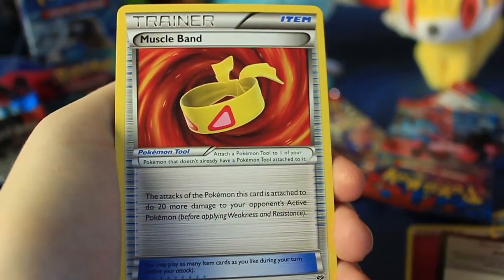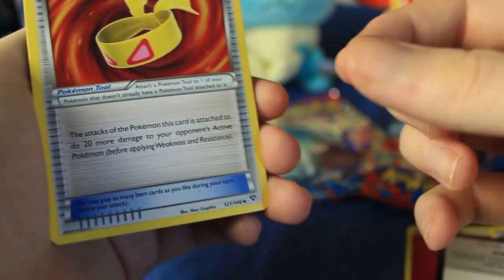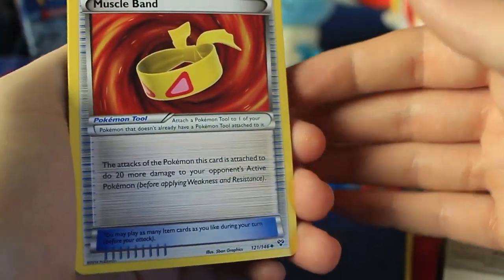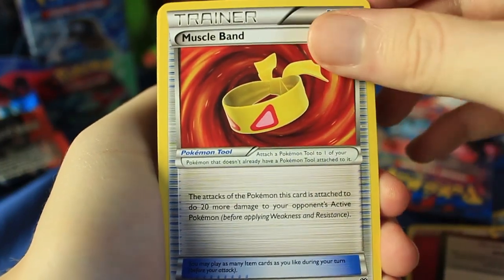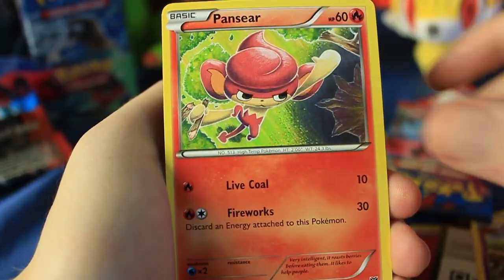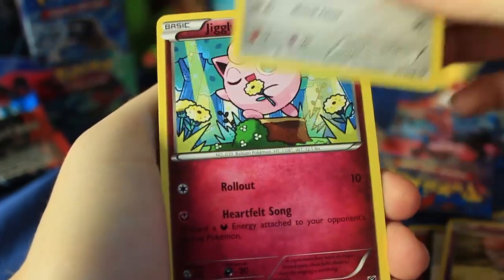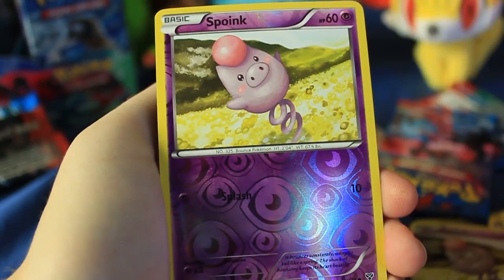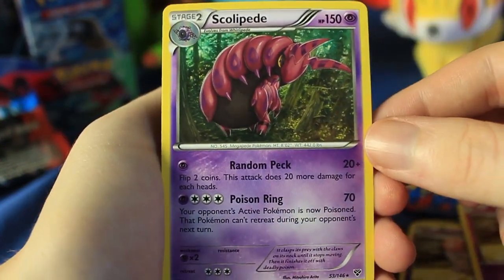There's just something so exciting about going pack to pack to pack. When you get all the other things like the tins and the figure boxes, it's cool to get all the collectibles. But sometimes you just want to go through tons of booster packs, and booster boxes are pretty much the best way to do that. We got a Muscle Band, there's a Wurmple, Cassius, Pansear, Houndedge, Spoink, Pawniard, Jigglypuff, another Spoink — one of my favorites, he's super cute. Reverse holographic and a Scolipede.